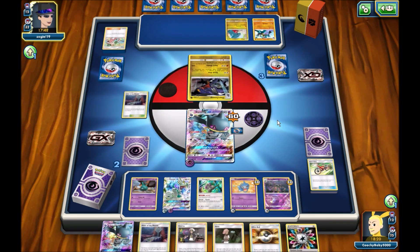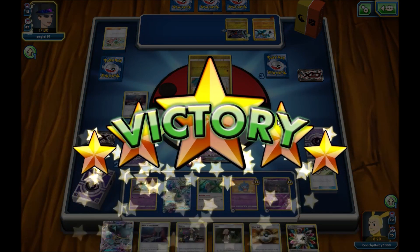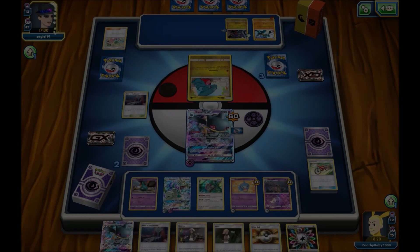Oh wait, what? Are you going with Copycat? Okay, I'm confused. He doesn't have Energies in his deck of course. Yeah, there we go. That'll do it. And he concedes the game. Oh, that's nice. Let's go into our next game now.